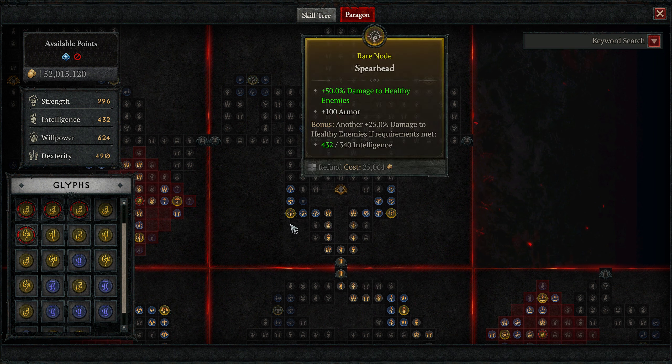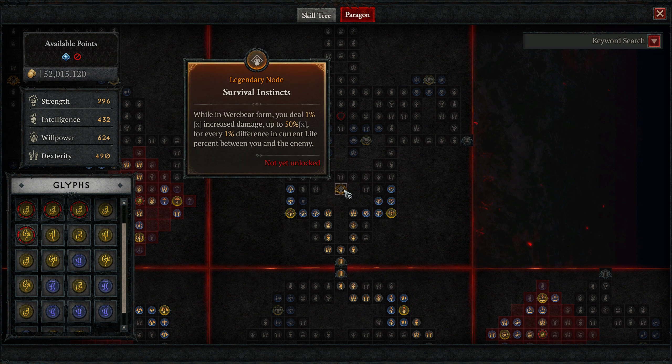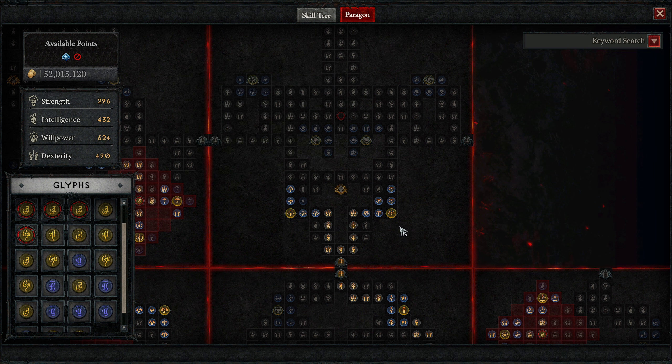Here's what's different. In the original setup for board four, I was taking Heightened Malice, which a lot of people do. I was not overly thrilled - and you'll hear my explanation in that original video - I wasn't overly thrilled with the utility I was getting out of it. It's now gone. And now we have Survival Instincts, which I think almost no one actually uses in a Bulwark build. I'll be bold enough to say I think they're wrong - but you judge for yourself.